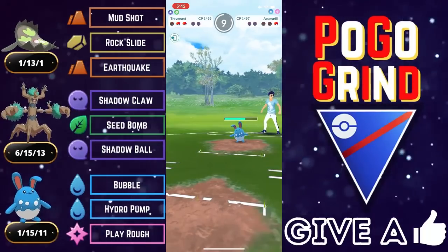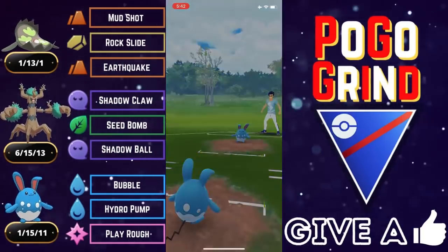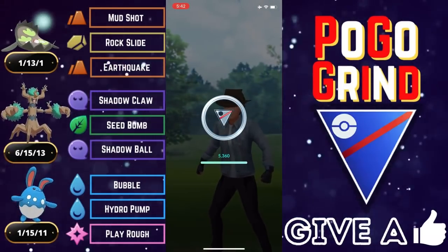They did sneak through a Bubble, so I don't think we'll be able to get to another Seed Bomb — and we can't quite get to it, but that's okay. We've got our own Azumarill to finish this game off. We do have the health advantage, and they see the writing on the wall. They concede the match. That's going to be a good game — well played to our opponent.